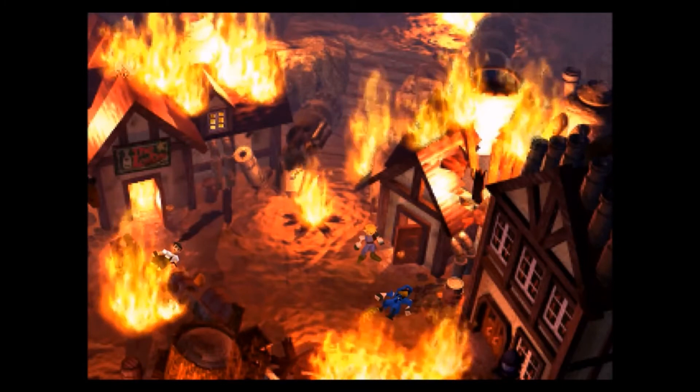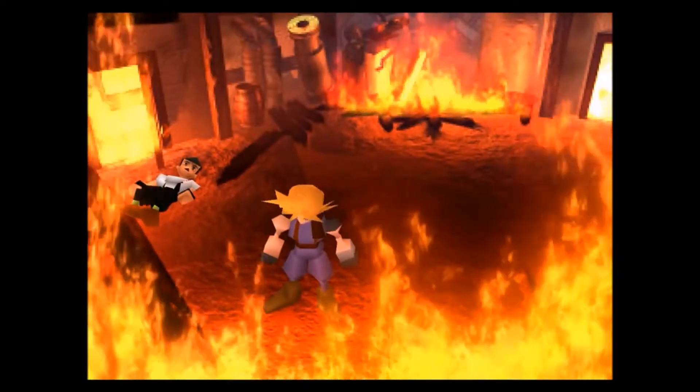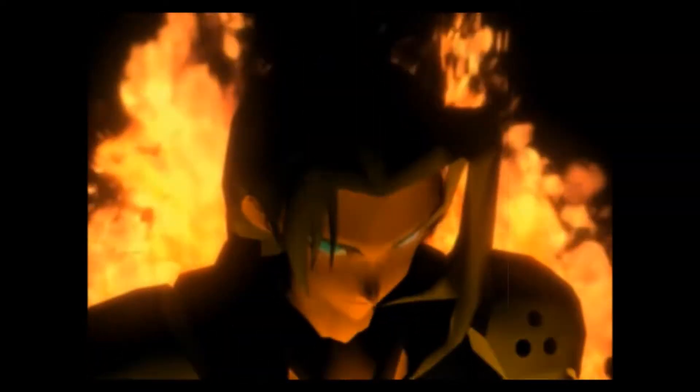Square Enix will not remove the materia system present in the original version. Nomura added, regarding materia, 'What I can say is it's something of a skill — you can use it when you set a materia that has an effect that can be used in battle.' That to me confirms it's not going to be much different from the original materia system, which for me is great news. It's important not to deter too far from the original to keep the nostalgia true.